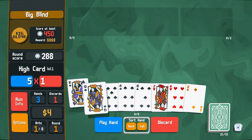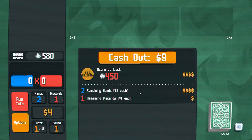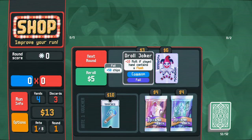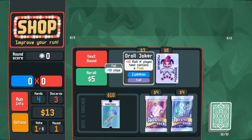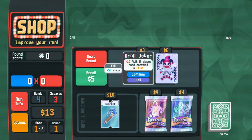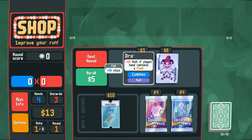We have to beat this as quick as we can in terms of hands played so we can earn as much money as possible. We'll go for flushes because flushes are really good in the early game — in fact, they're good all the time, but especially early. We earned $9. Ooh, is this game going to make us do flushes? We get plus 50 chips and plus 10 multiplier if the played hand contains a flush. Not bad. Plus one hand size voucher too.